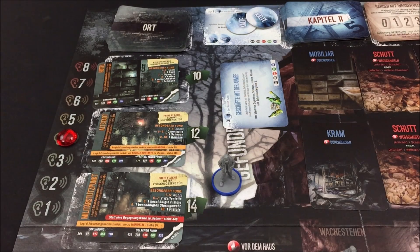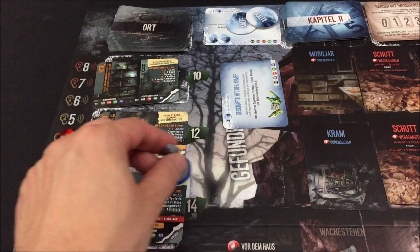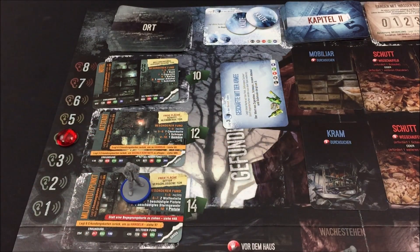An dieser Stelle hatten wir aufgehört, jetzt geht es direkt weiter mit der Plünderphase. Wir werden einen Ort wählen, und das wird bei mir eindeutig der Militärstützpunkt sein – nicht unbedingt weil ich hier die meiste Zeit habe, sondern weil ich dort schon mal war und weiß, dass ich mit der Armee handeln kann und diese Bandagen im Angebot haben werden.